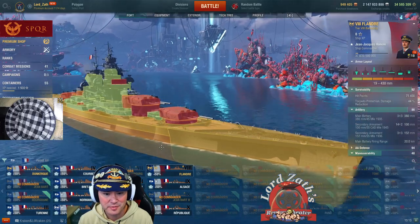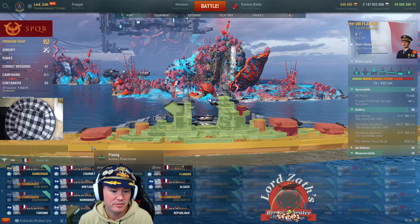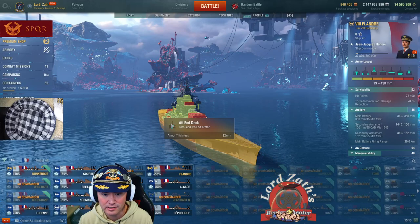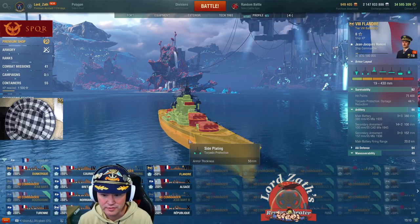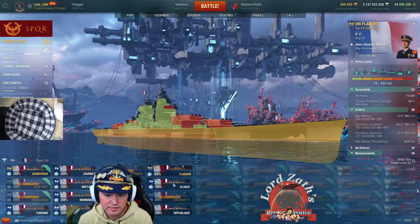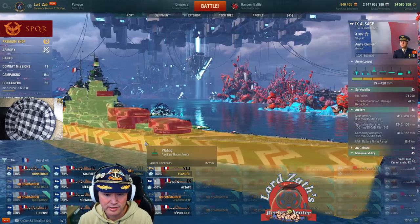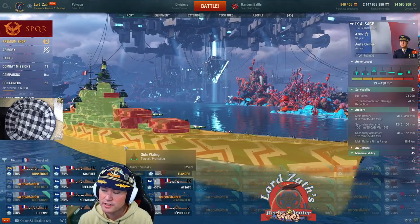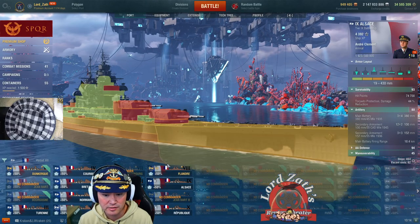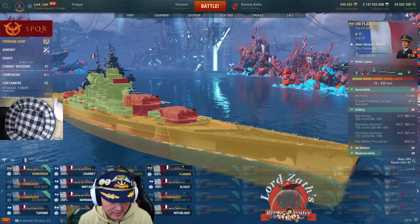Just like the other French battleships, the Flandre has 32mm of armor, which means a lot of HE-spamming ships with IFHE will make short work of it. It's got 50mm upper or side plating, which is kind of nice. Comparing that to the Alsace, which also has 32mm on the side — the Flandre is actually better armored on the side. Interesting.